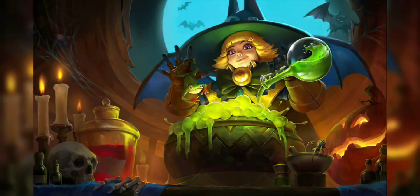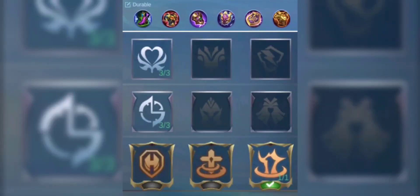Next on the list is Lolita. This is how I set up my items and emblem.